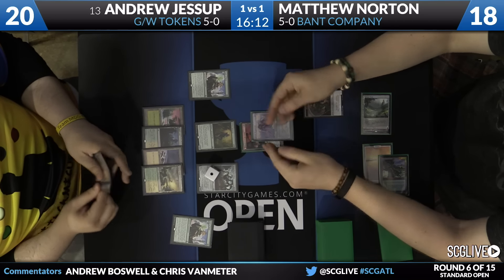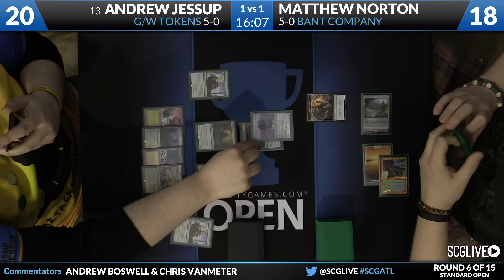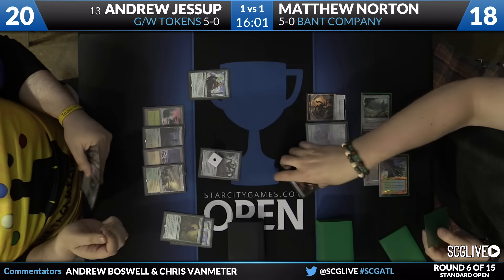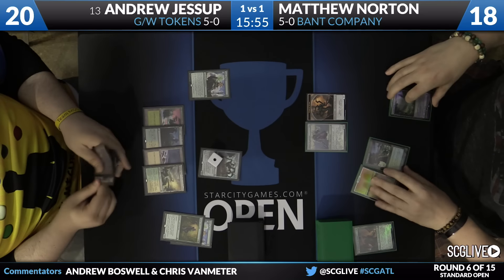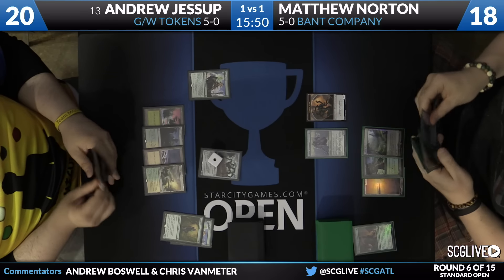So I didn't see the Eldrazi Skyspawner originally, but it looks like Matthew actually has access to eight fliers, which is pretty good. Looks like the attack with the Sylvan Advocate is going to be blocked by a Duskwatch Recruiter and a Skyspawner.